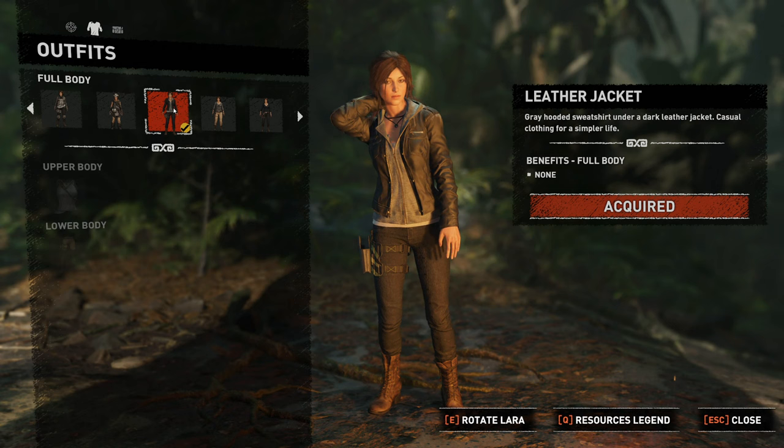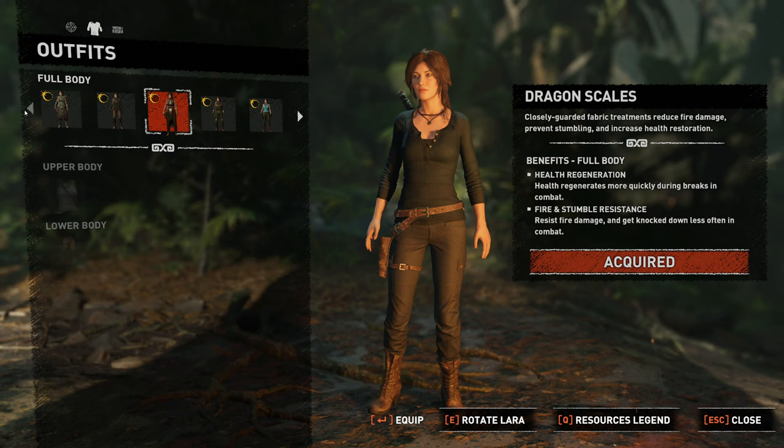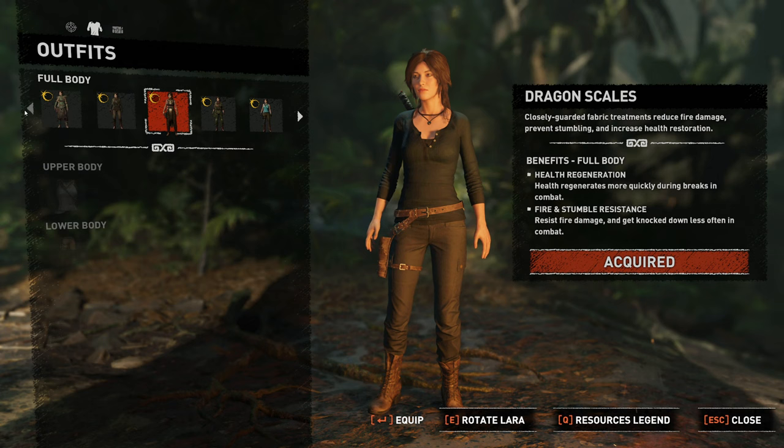There's the leather jacket from the Croft Manor DLC, the gray Henley. Now we get to the good ones — the blue Henley. So I can't do all of these, it's too much. For example, Tomb Raider 2's bomber jacket — hell yeah! This is where you go to the Himalayas.